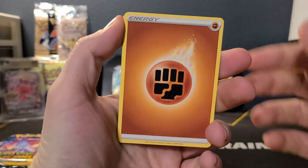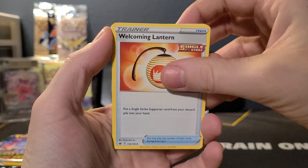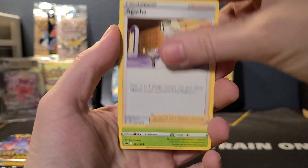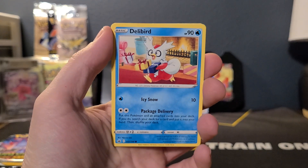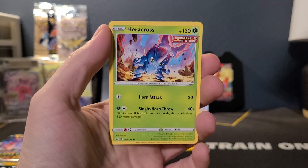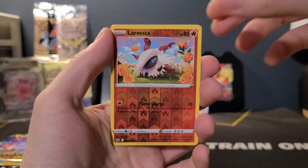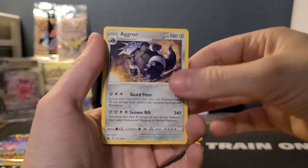We got a Fighting Energy, Welcoming Lantern, Raboot, Agatha, Deerling, Delibird, Larvesta, Mareep, Heracross, Larvesta Reverse, and Aggron non-holo.